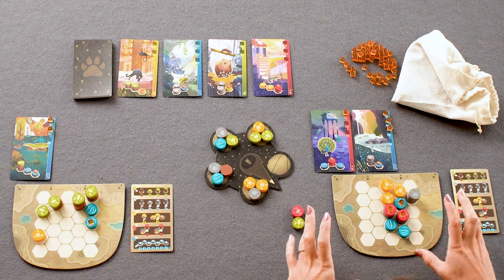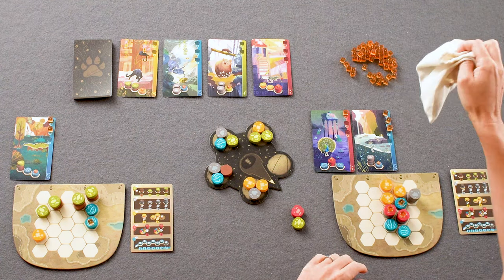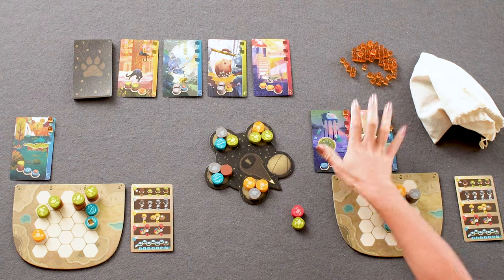The game continues until someone has two or fewer spaces left on their board, or all the pieces have come out of the bag. At that point everybody takes the same number of turns, then you score everything — the individual terrain items forming habitats as well as your animal cards — and the person with the most points wins.